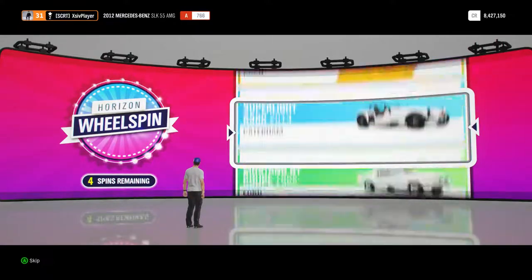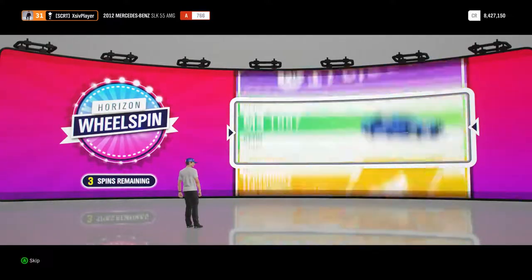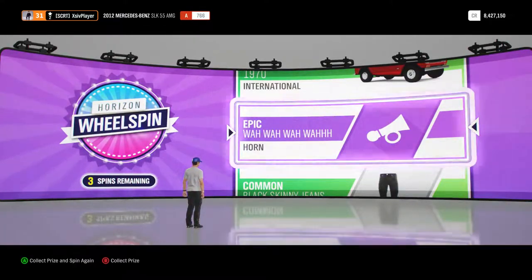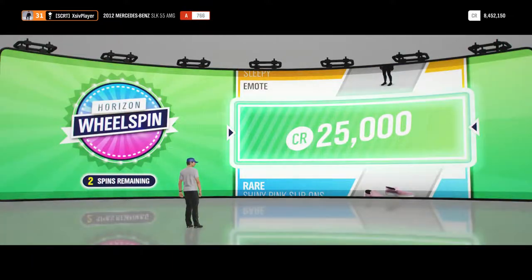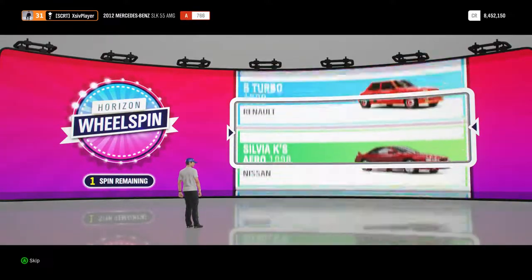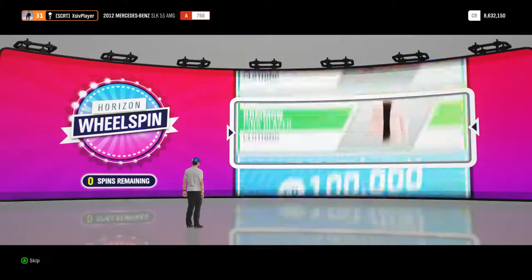We're burning through these wheelspins pretty quick today. Let's go through, Impreza WRX 2008 model, boosting that car collection up again. Next up, we've got the Epic Horn. Another 25,000 credits there. A bit better than that, 180,000 credits there. So onto the last spin, that takes us to 8.6 million credits.